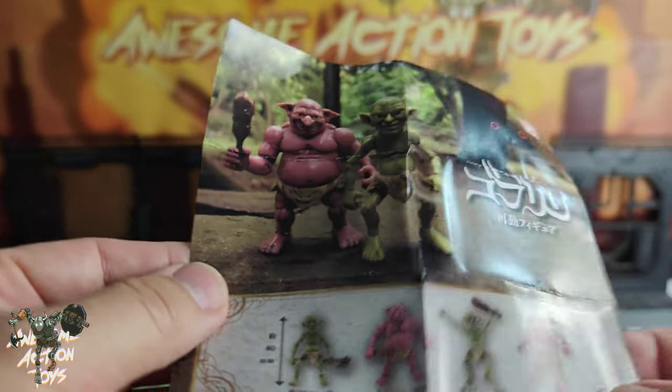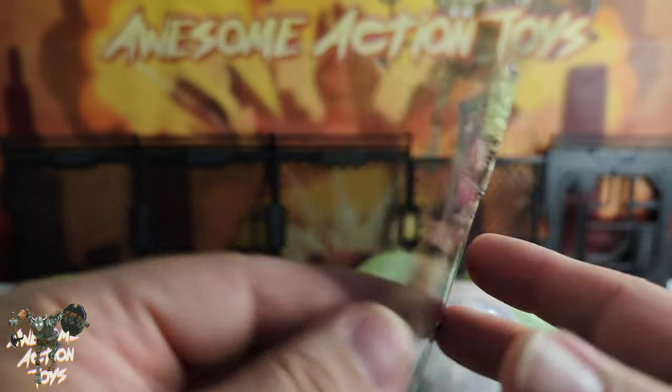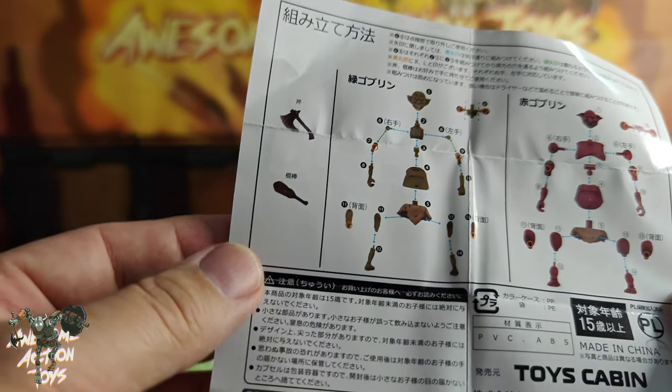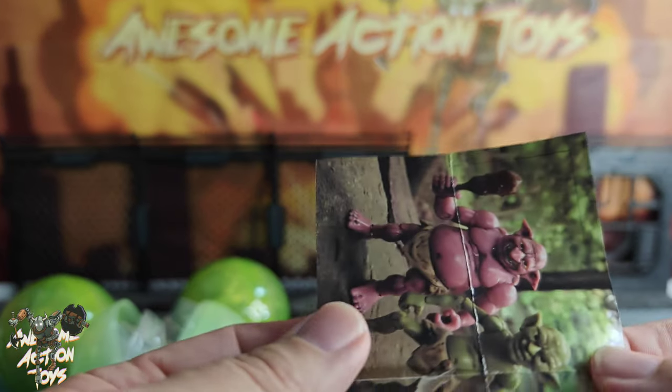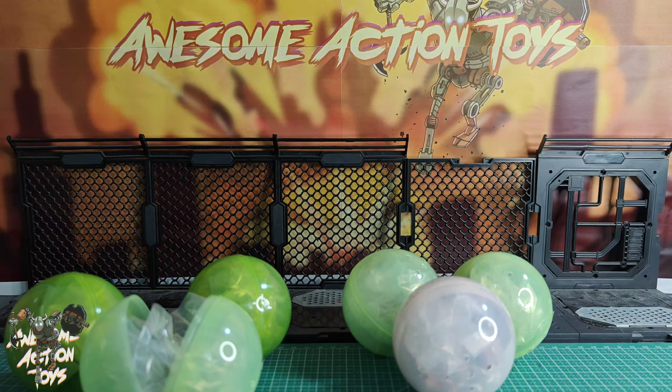You have pink the same but either club or axe, and you have the green the same but club or axe, and they are articulated. So what I'm going to do now is I'm going to pause this, build them, and come back and we can take a look. I'll be back in an instant. Stay tuned.